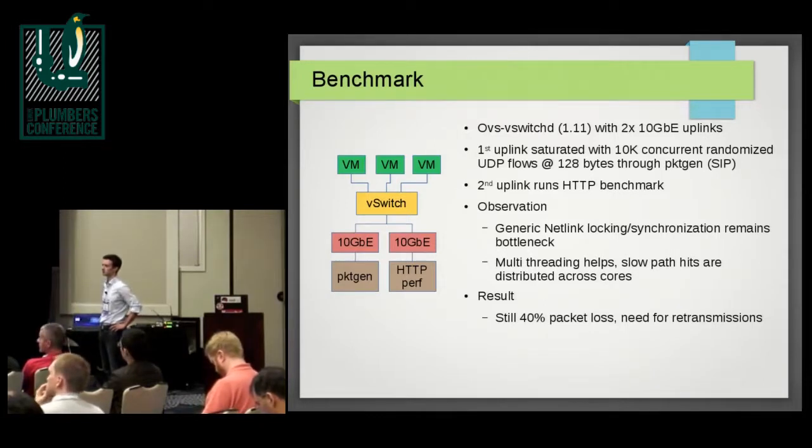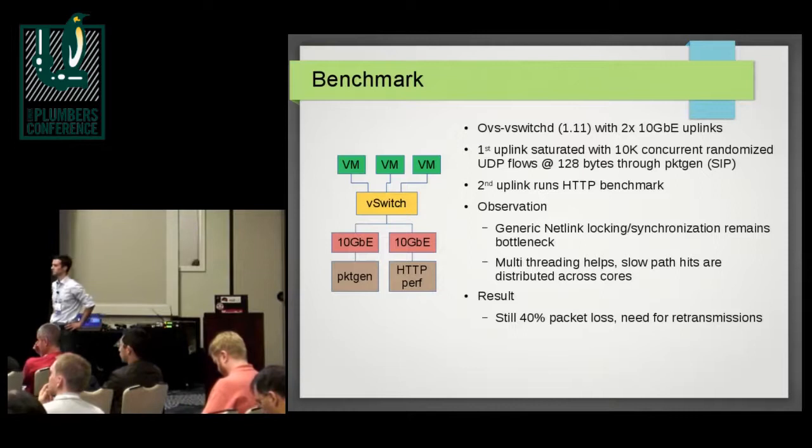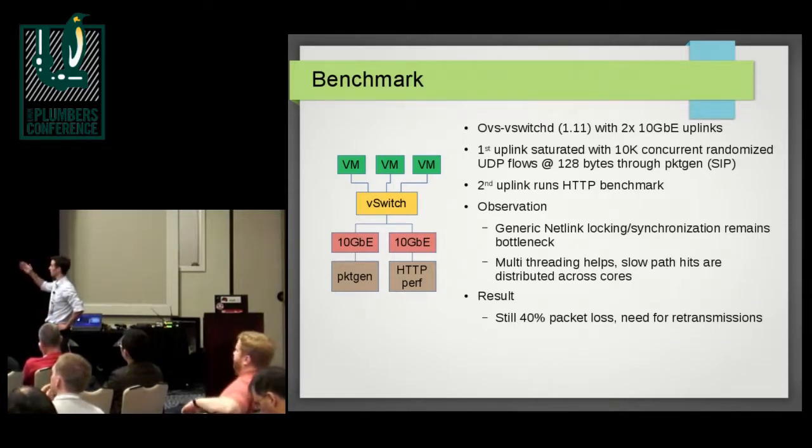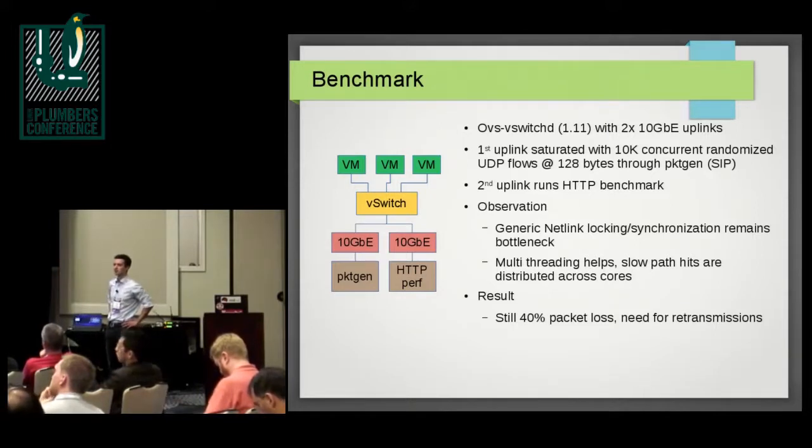The context switch is a problem as well. When you run perf on those machines, we saw about 50% of the CPU cycles spent on the generic netlink lock. User space is waiting and synchronizing all the requests. On the 10-gig link running PacketGen, every packet received results in a netlink upcall — a message sent to user space — and the lock needs to be taken there. The packet loss is basically because the machine is overloaded and packets are dropped at the receive side inside the NIC.